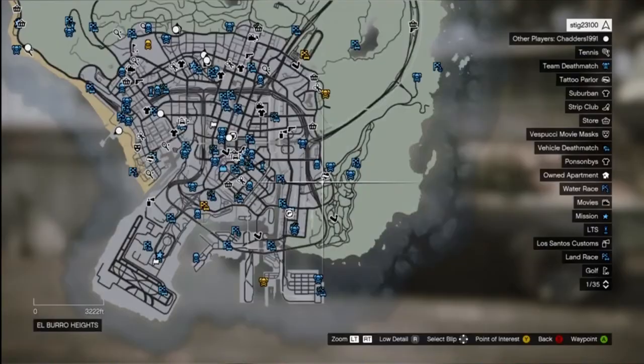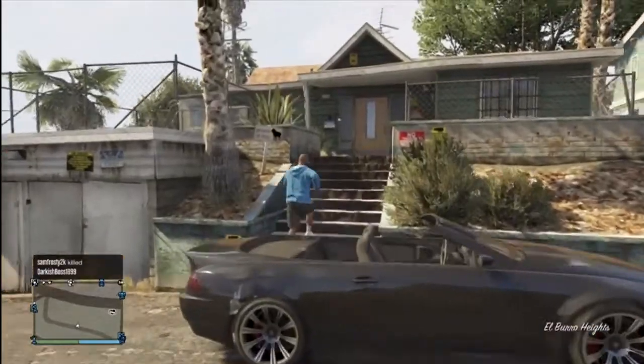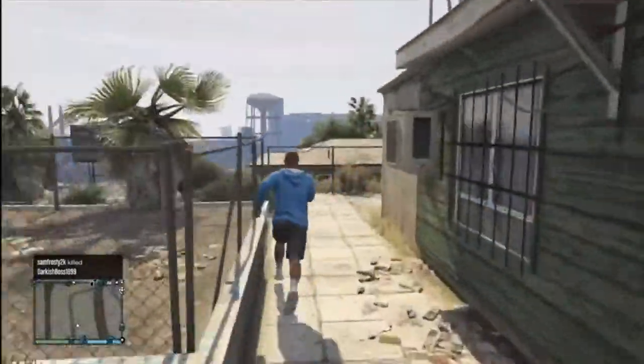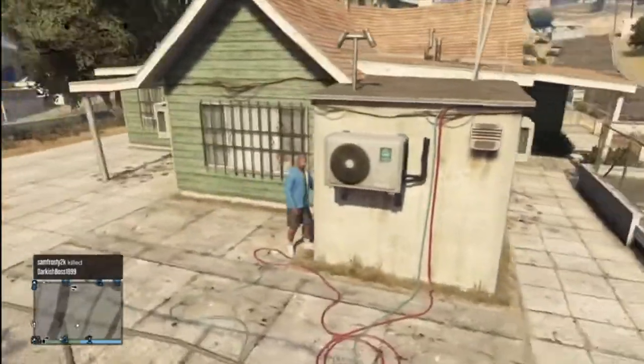What you want to do is come exactly where I am on the map — I'm showing you this right now. After you come here, all you need to do is walk up the steps, go around the back of the house, and climb on top of the roof.